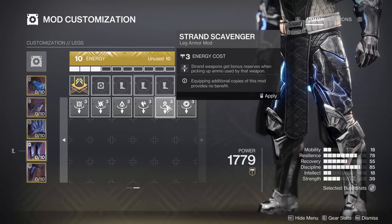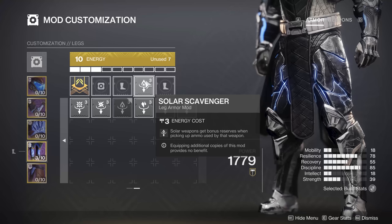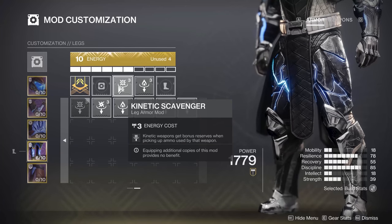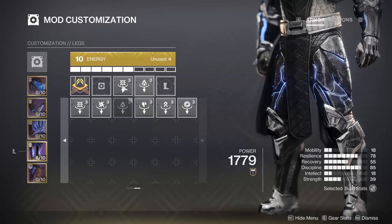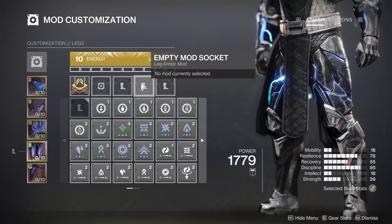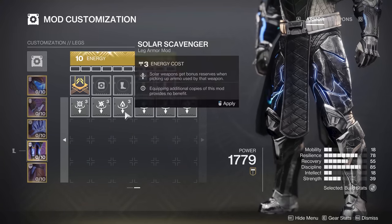If you want to run a pure Solar loadout, putting Solar Scavenger on means it works for both your Solar Fusion Rifle and your Solar Rocket Launcher. You've also got Kinetic Scavenger for things like Witherhoard, Arbalest, and Izanagi's Burden. It's all based on damage type, so especially for your heavy weapon matching up with your energy weapon, it's going to be nice to have that benefit.